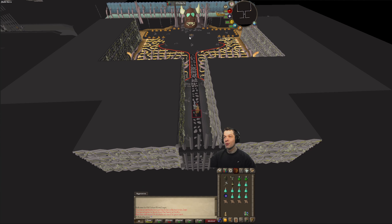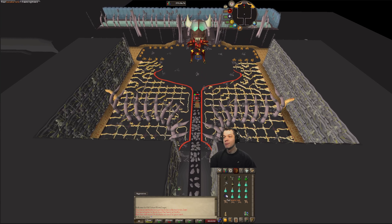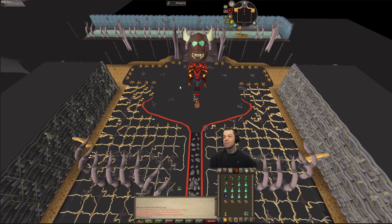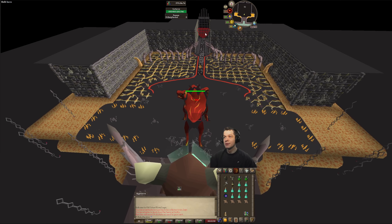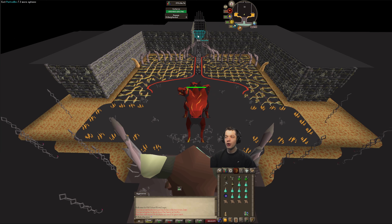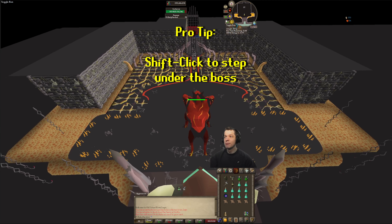You want to start out the fight by running into the lair, potting up, and lowering your HP down to about 10. Throw on Piety, get off your first spec, step back underneath the boss, and then click on the gate. When you click on the gate it essentially freezes the boss and then you can flinch him.